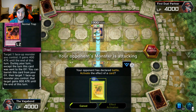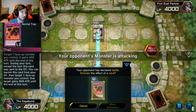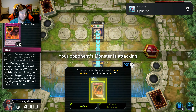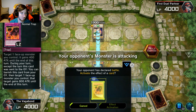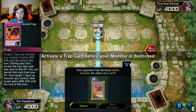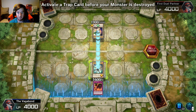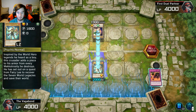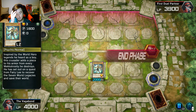Opponent has 1900 attack. Your opponent has declared a battle — activate the effect of a card. Hi Fortnite — target one face-up monster you control, it gains 400 attack until the end of the turn. Your opponent has declared a battle, okay. Effect activation — so it gives me 400 attack and that just took him down 100 LP. I like that.